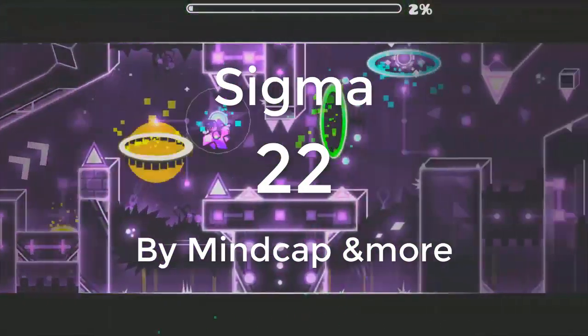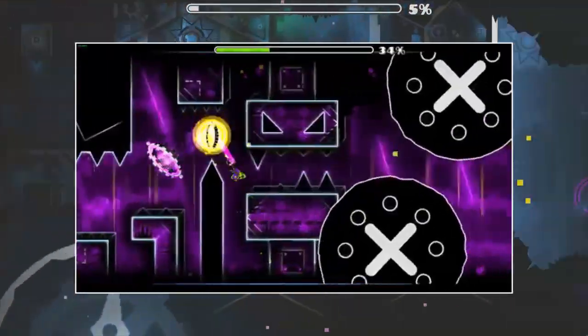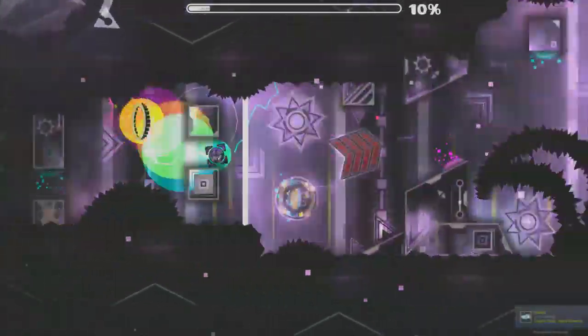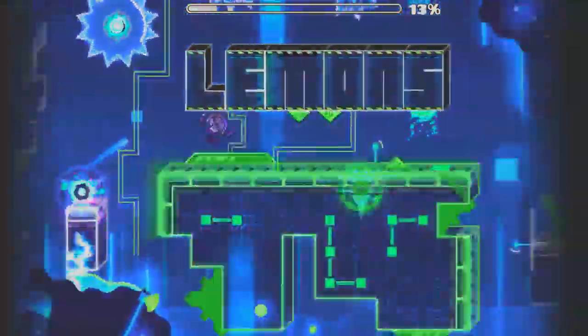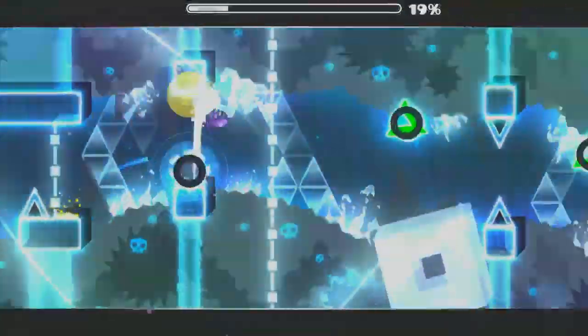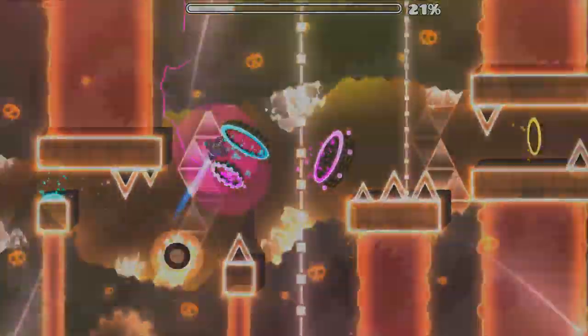Sigma is a sequel to Gamma, a level that came out around two years ago. Gamma had some parts that looked pretty average, but Sigma is constantly well decorated. The gameplay is also fairly consistent in style, and some parts are harder than others, but it's all formatted in similar ways. There aren't any individual parts in this level that really stood out as being amazing, but none stuck out as being bad either. There are a few parts that stand out as being different, but at least they look good.